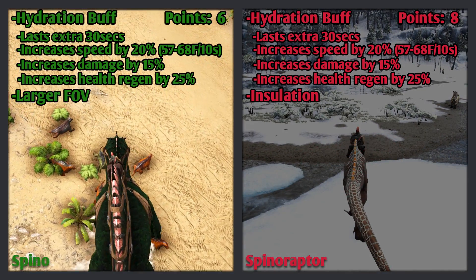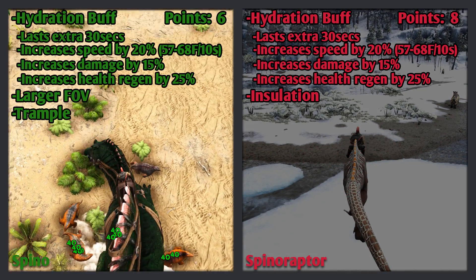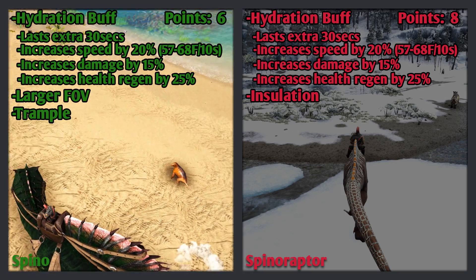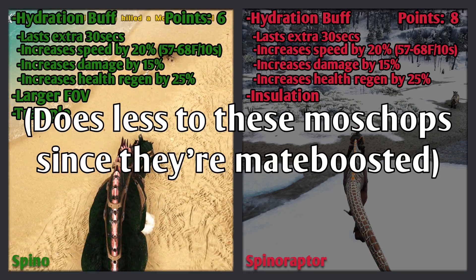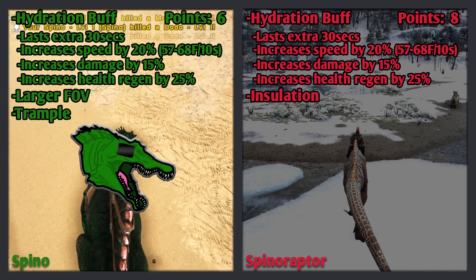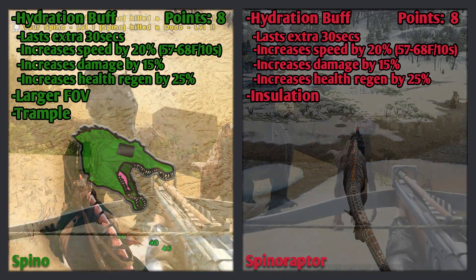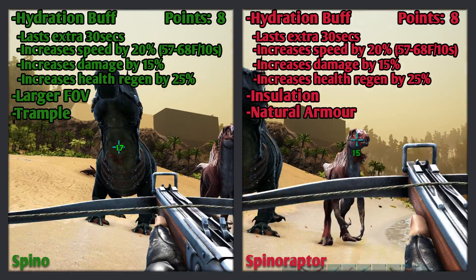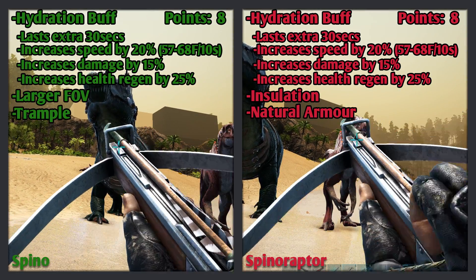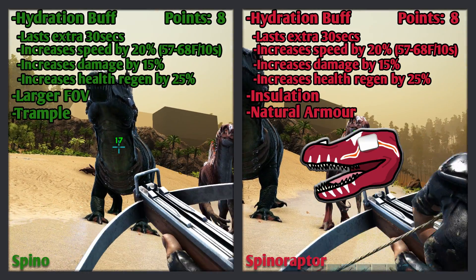The Spinaraptor's second ability is its insulation. Players nearby will receive an insulation buff, temporarily increasing immunity to harsh temperatures. While riding the Spinaraptor, players get another insulation buff, giving double immunity. This is a great ability and earns 3 points. The Spino's third ability is its trample — by running on small and some medium creatures, it does 60 damage per trample. This is a good ability and earns 2 points. The Spinaraptor's third ability is that it's slightly armoured, taking only 90% of incoming damage. This is a great ability and earns 3 points.